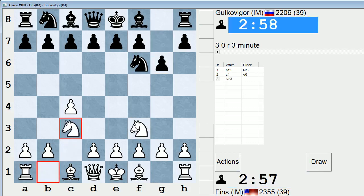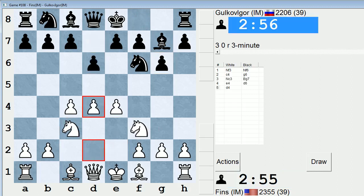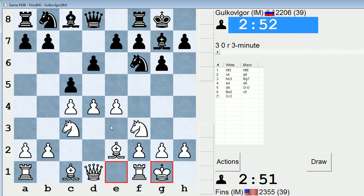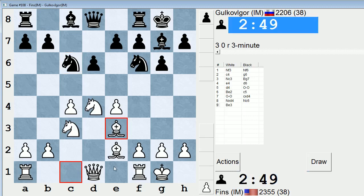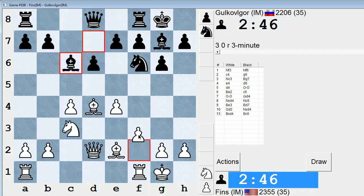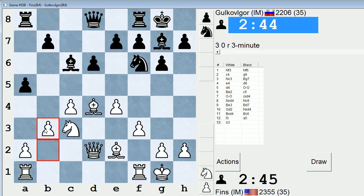I often use Nf3 as a transpositional device, and here we have transposed into a King's Indian. If he plays e5, I might go in for the exchange variation. I'll just castle, and he has an open invitation to go into a Maroczy Bind now. Usually they take on d4 and then play Bc6. This tends to get pretty strategic — the main ideas of this system are pretty well worked out for both sides.